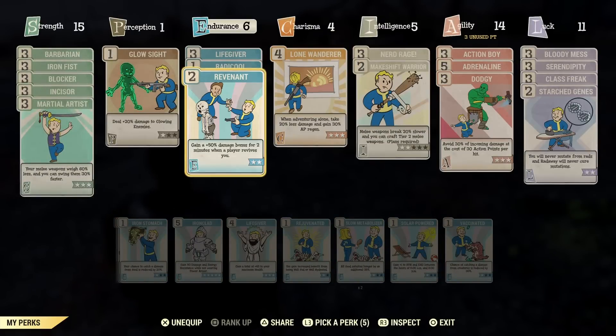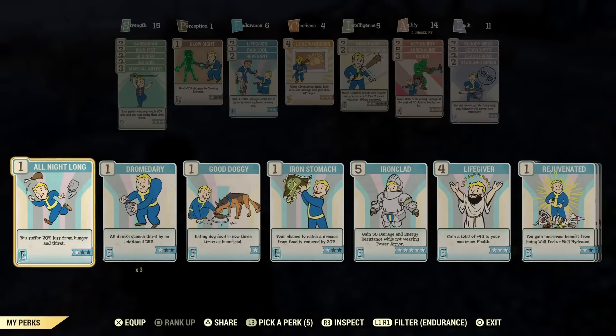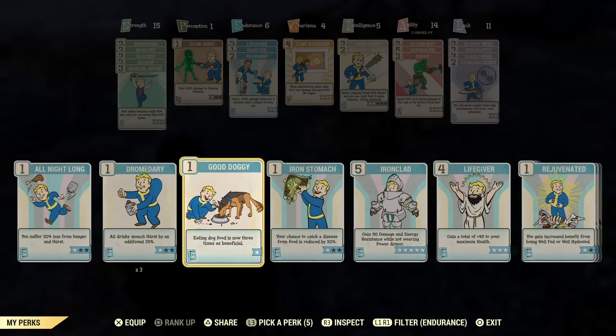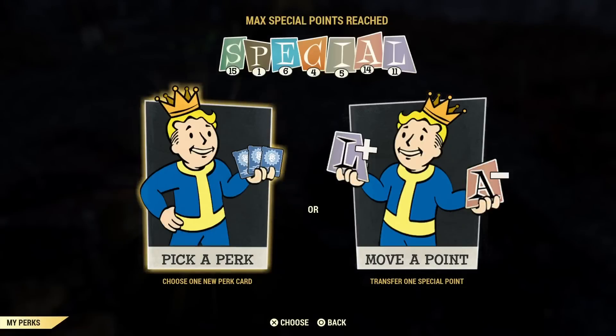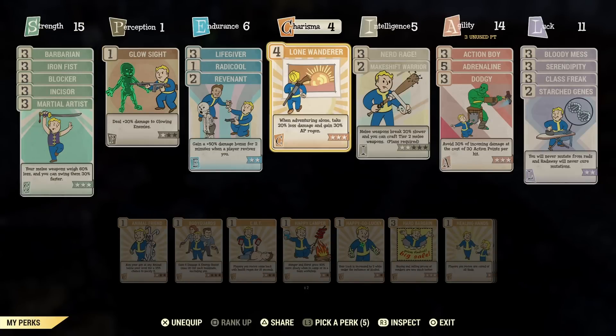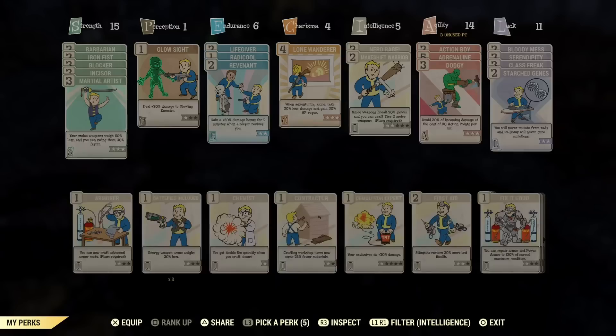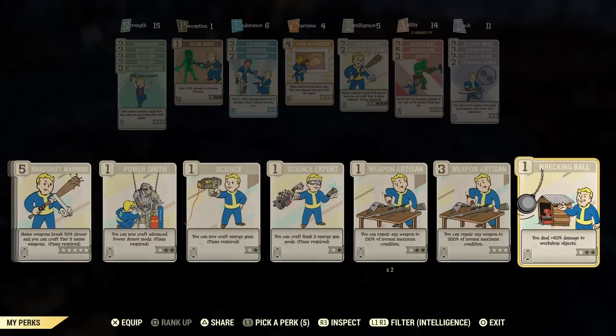That's about it for underrated perks that a lot of people don't really use or know a lot about. With five intelligence, you can pretty much craft everything you need in the game — five intelligence lets you max out every crafting perk and use them all.